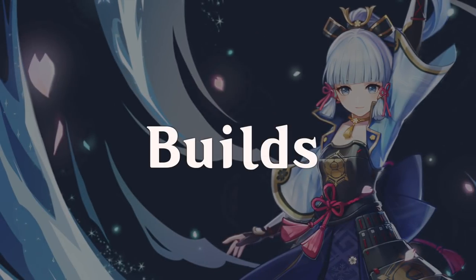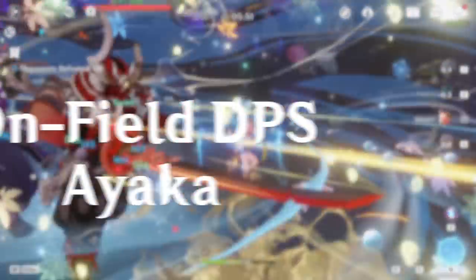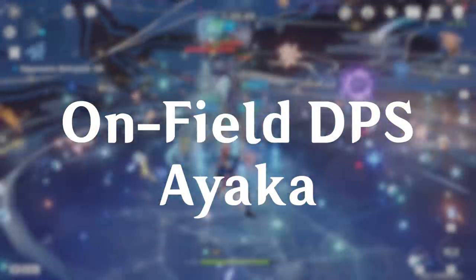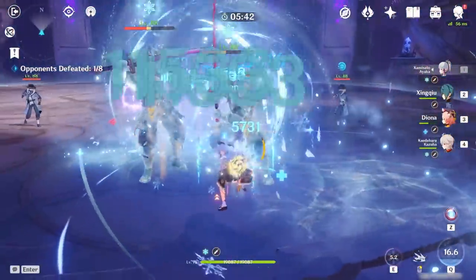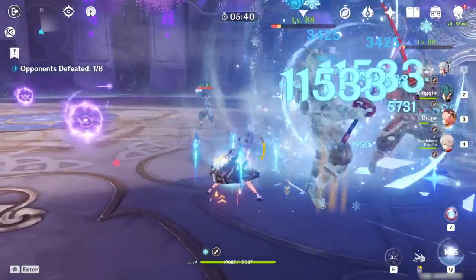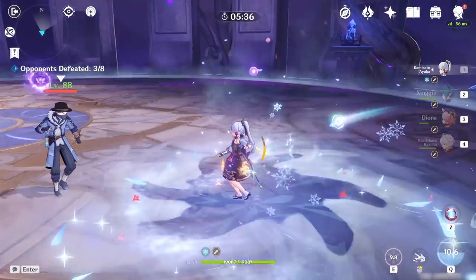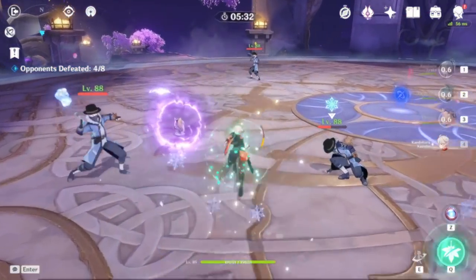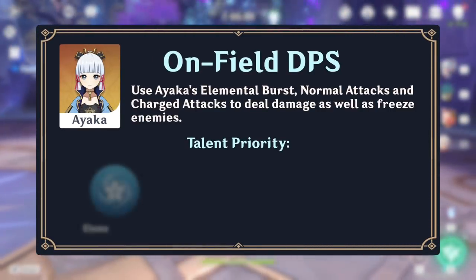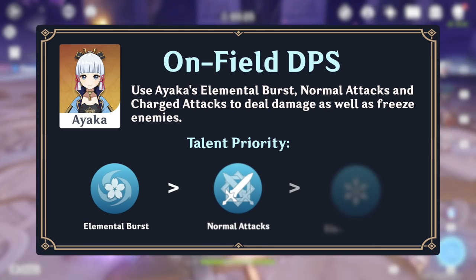Now that you know what she does, how can you play her? Ayaka's first playstyle is as an on-field DPS unit. In this playstyle, Ayaka spends most of her field time infusing her sword with cryo to perform charged attacks and maintain the frozen status on enemies. This also allows Ayaka to make use of crit rate buffs from her artifact set and use her burst more effectively. Because Ayaka's damage comes primarily from her burst, it should be leveled first. Her charged attack does decent damage and should be leveled second, followed by her skill.